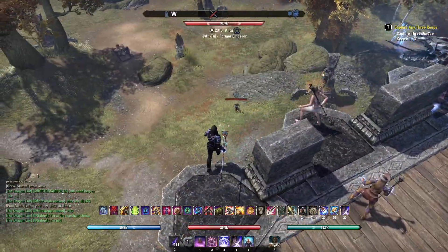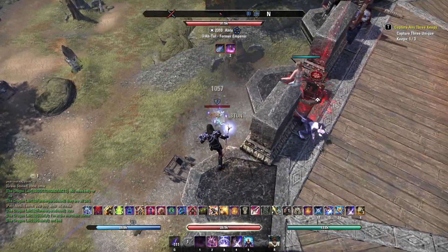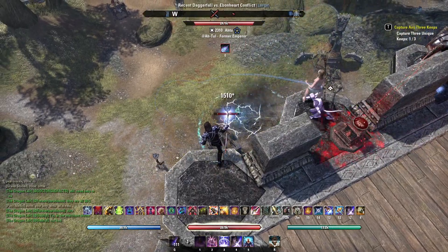Here's me annoying the crap out of Atu while he tries to siege us. This is what you get, Atu. Ebonheart Pact rules.